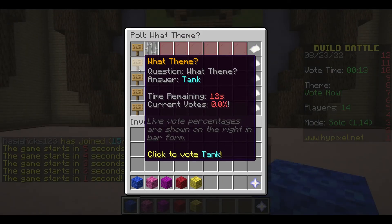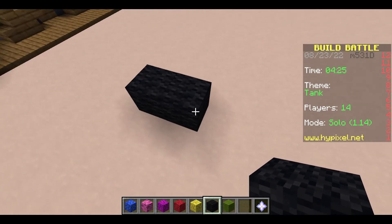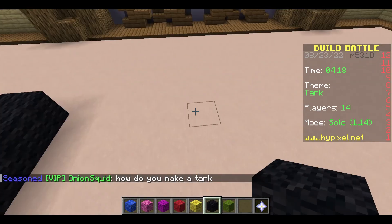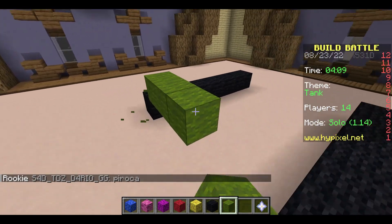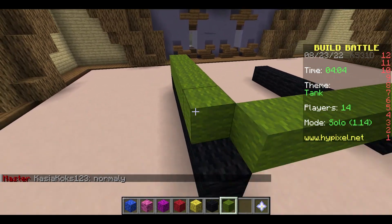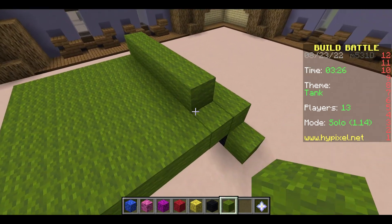Which one could I do? Oh, someone just used their super vote — tank. I don't know how to do a tank either. I haven't really built any before. So I'm gonna do a tiny one, and then I might copy it on the other side if I have enough time. I like this color. Yeah. I might not win, but I might get like maybe fifth place with this design. I hope.